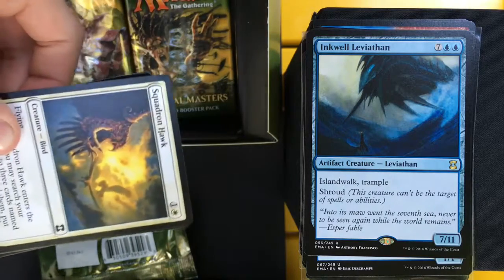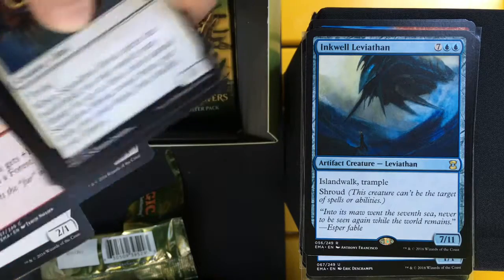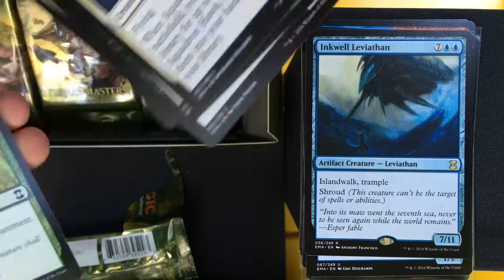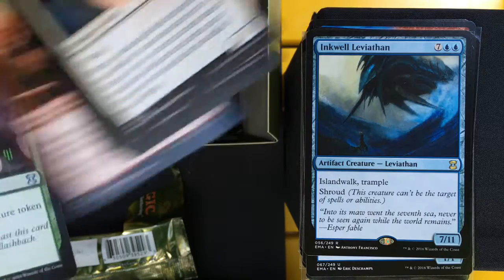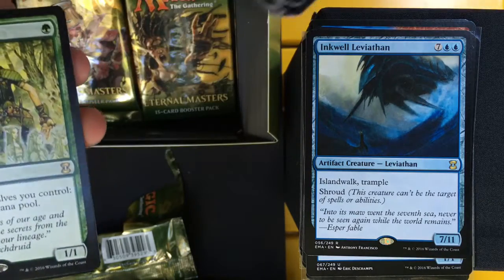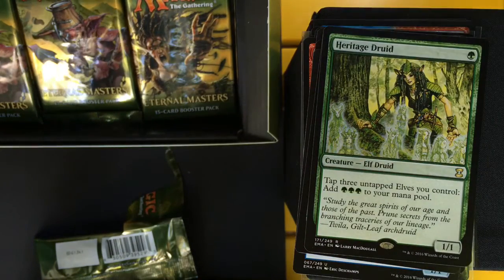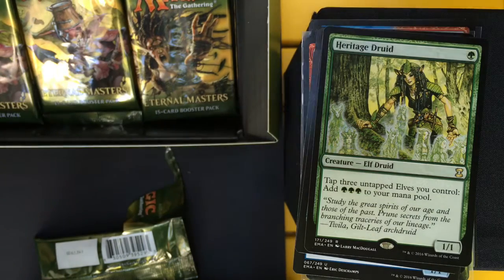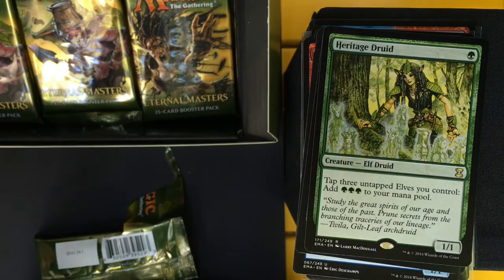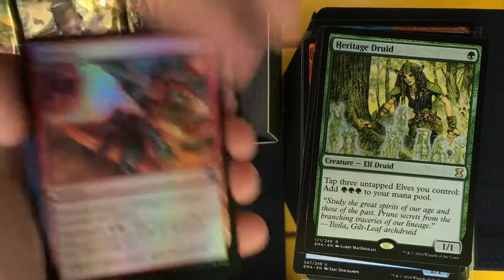Squadron Hawk, Kurt Ape is cool, Burning Vengeance, Roar of the Wurm, Gaia's Blessing, and Heritage Druid — that's a nice one! One green mana, 1/1, tap it plus three untapped elves you control, add three green to your mana pool. And then a Foil Firebolt.